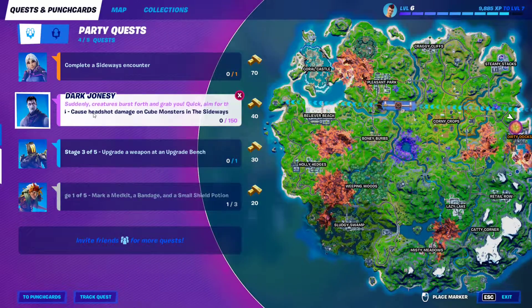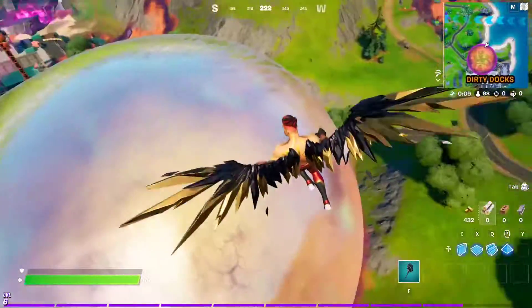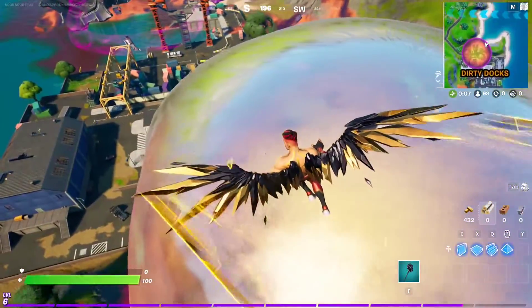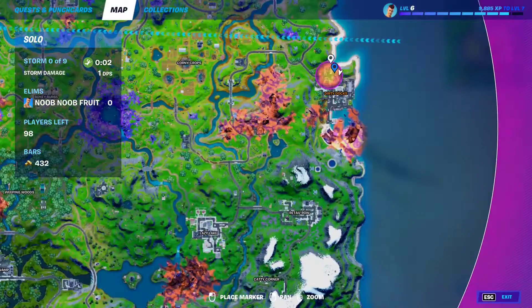Doc Jonesy's quest essentially has to cause headshot damage on cube monsters in the sideways. Make your way to any of these sideways POIs that spawn randomly on the map — you can see them on the map like so, right there.